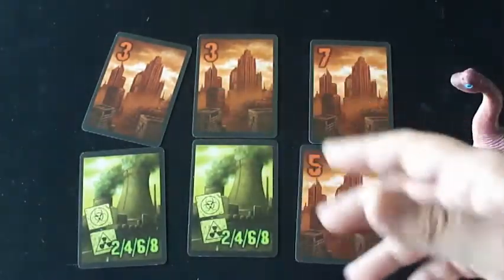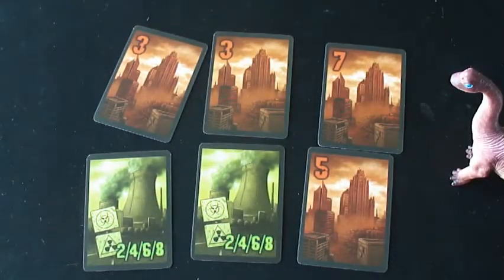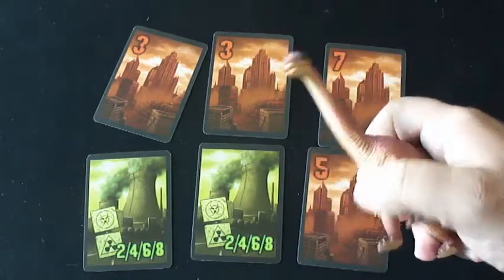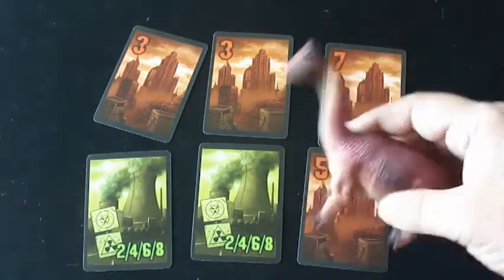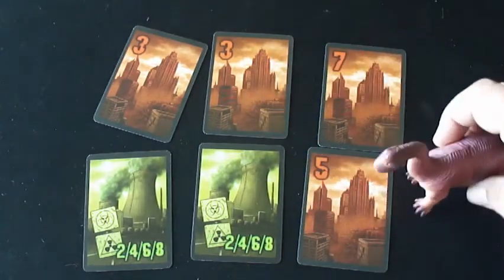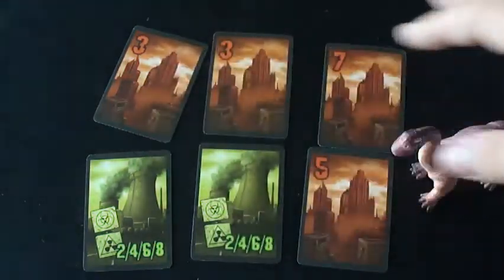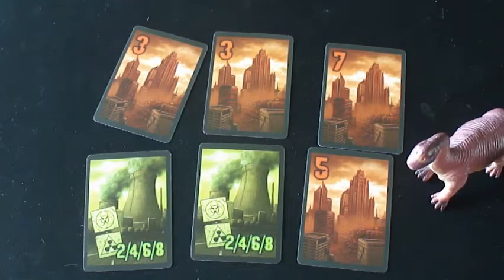After six rounds have gone by, every person has used up every single one of their cards. You just look and see what cards you took — what tricks you took, basically. Total up the points. Whoever's got the most points wins the game. The tie-smasher also passes — it goes to whoever played the lowest number card on that turn. If more than one person ties for the lowest card, the person who selected the building last on the board will get the tie-smasher. So that's how you play Godzilla Stomp.